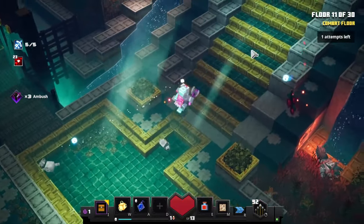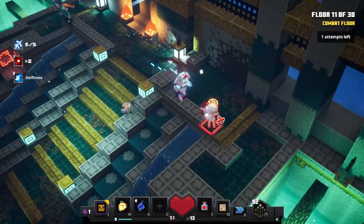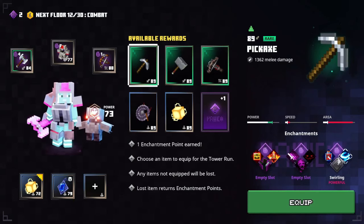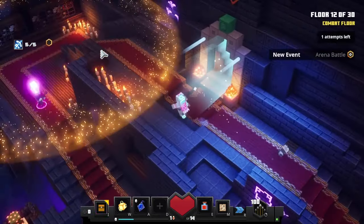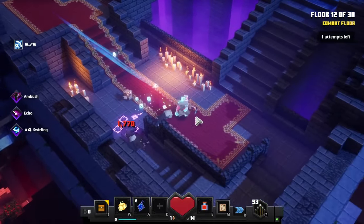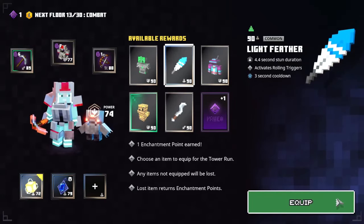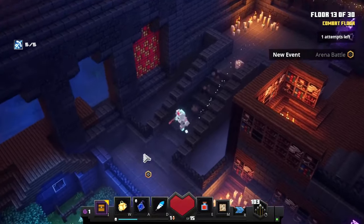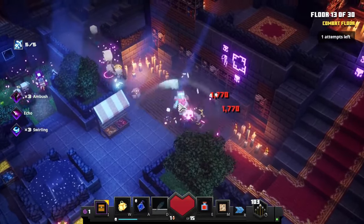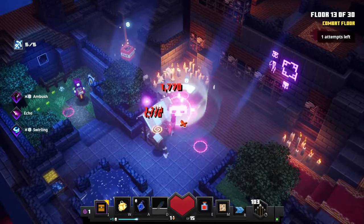For my melee weapon I'll only take better ones if they've got ambush, and for armor if they've got snowball. I just found the perfect weapon — this pickaxe with ambush, echo, and swirling. I'm probably gonna keep this until the end. On just normal hits I'm dealing a thousand damage. I might actually take the light feather — it makes it so where I land, people get stunned. Yes, it was — that's the light feather doing its job.